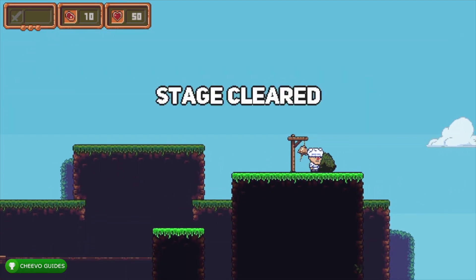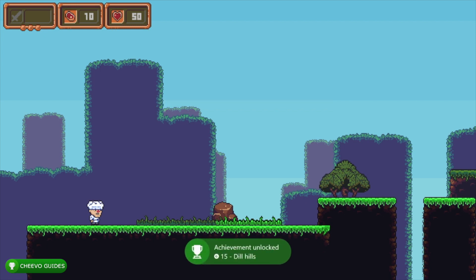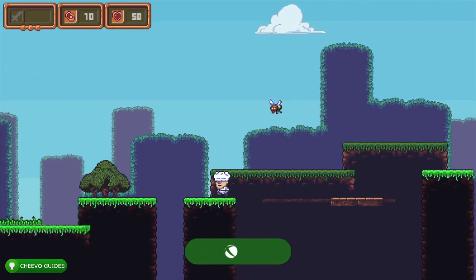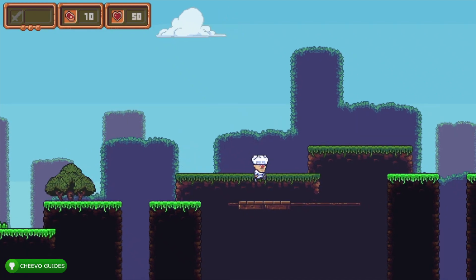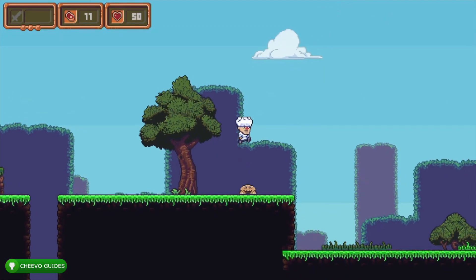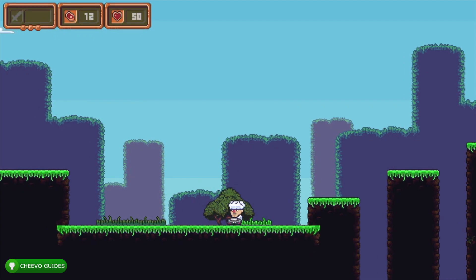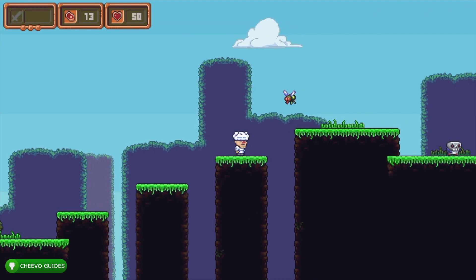After you complete each level, you unlock an achievement — so you'll unlock one at 1-1, 1-2, and 1-3. At that point you face the first boss, then move on to World 2, which has levels 2-1, 2-2, and 2-3 followed by the second boss. Finally, World 3 has three more levels and then the third and final boss.